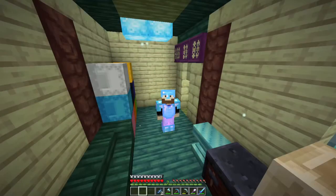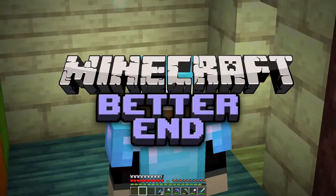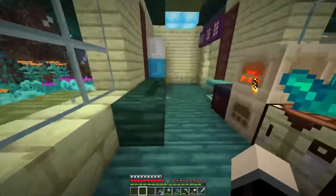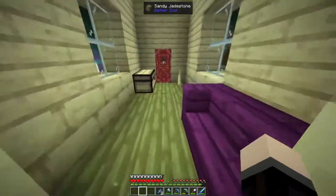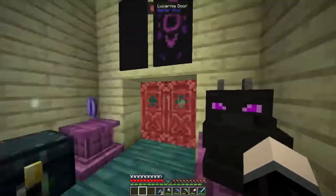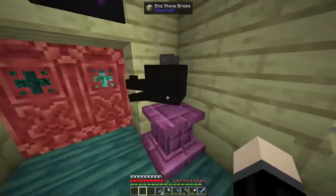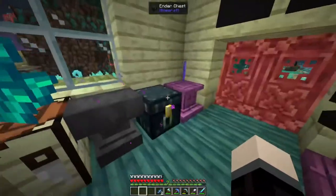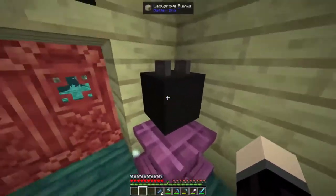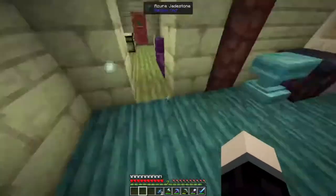Hello everybody, it's BeardboyOG here and welcome back to another episode of the Better End Mod Pack. In today's episode, we're going to go raid those two end cities from the previous episode that we saw. In the last episode, we saw a couple of end cities. One of them had the end ship where we got our elytra and our awesome dragon head. So we're going to head over there because those two end ships are going to have a lot of loot.